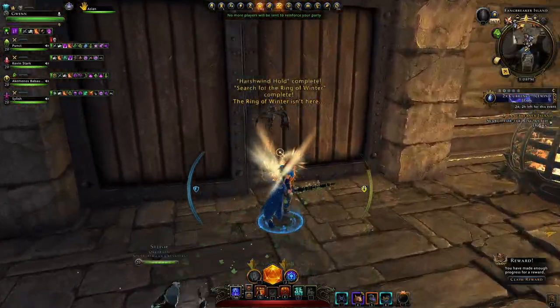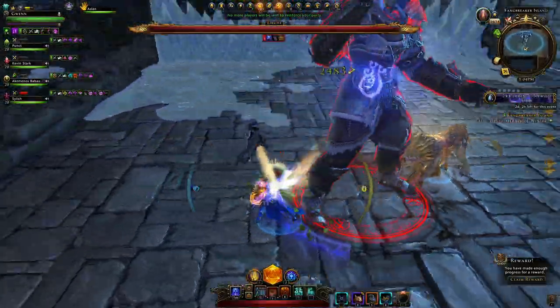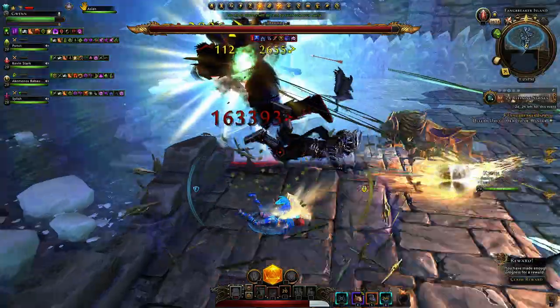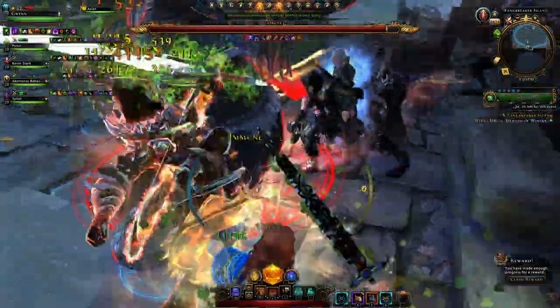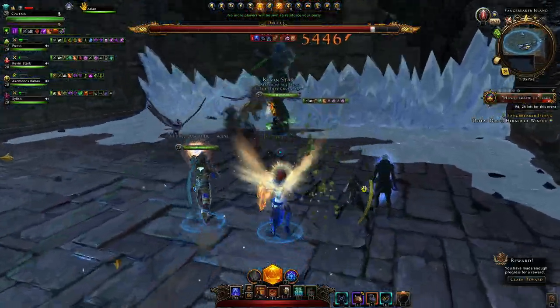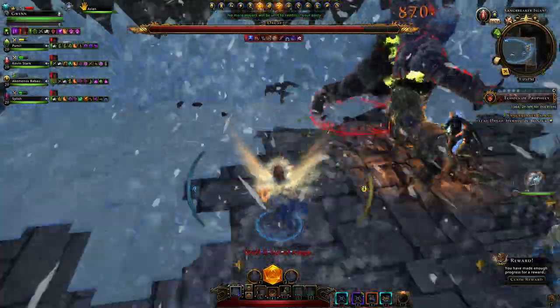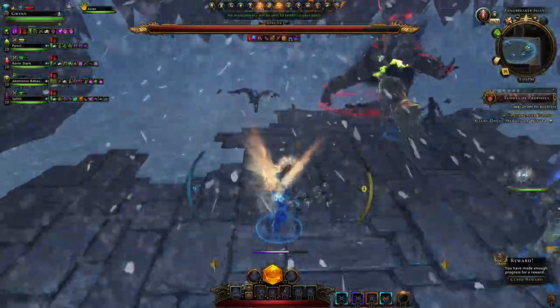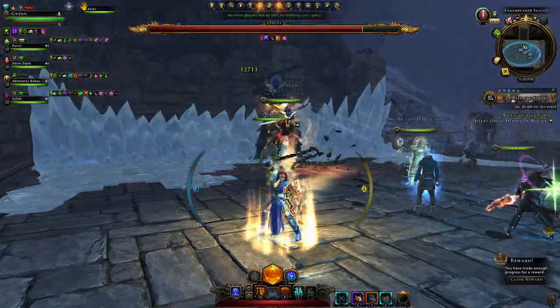Now we face the last boss — Druffy. We aggro her and give the party combat advantage. She's going to charge around the place, which is one of her main mechanics. Ideally charge her into a corner and have her keep charging there. When she phases, run up to her and stay right adjacent. She's going to push you back — keep walking against it and try not to get pushed into the ice wall, because that deals lots of damage.